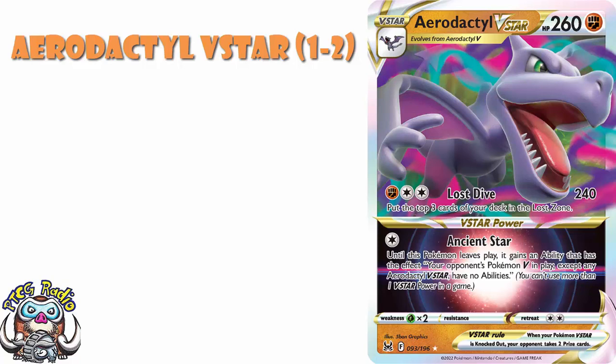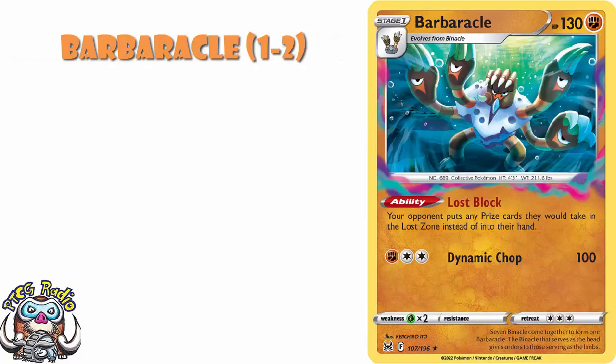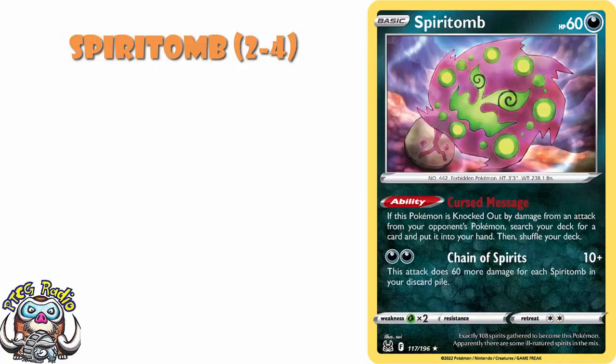And I also think you need a couple copies of Barbaracle — super annoying ability on a Stage 1. Your opponent puts any prize cards they would take into the Lost Zone rather than into their hand, which is hilarious and annoying. Spirit Tomb is one that I'm looking at as an attacker, but it's also got a really nice ability: if it's knocked out by damage from an attack, search your deck for any card. There are some decks out there that can really use this to set up in the early game.